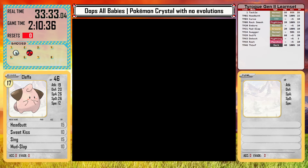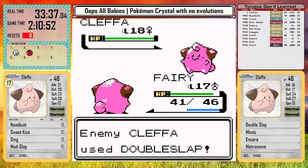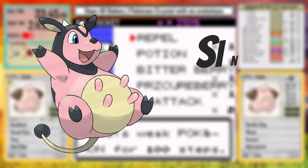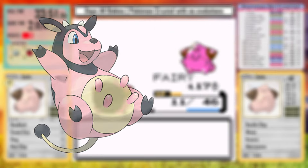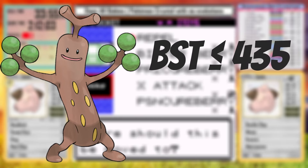Heading into the battle against the third gym leader Whitney, we will see both the normal babies on her team. Cleffa was an easy substitute for Clefairy — it even keeps Metronome and Mimic. Igglybuff then stands in for Miltank, because while Miltank is a single stage Pokemon, its base stat total is just a little too high to be considered a baby Pokemon for this run. I did set a base stat total cap of 435 for all of the teams that I would fight in this run.